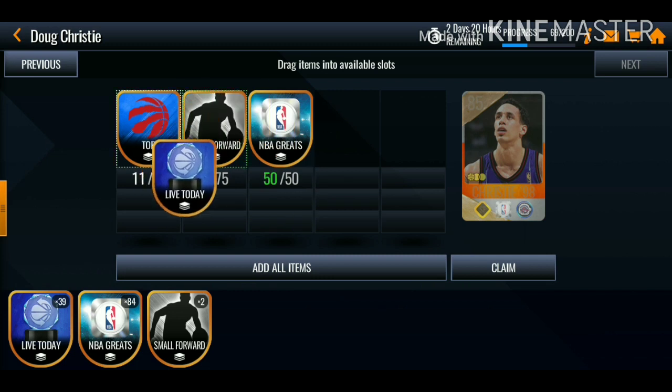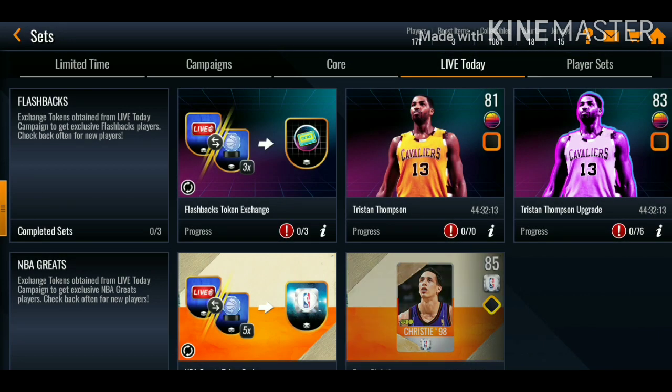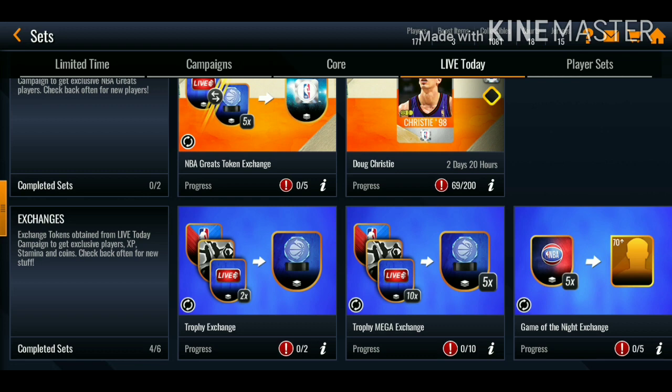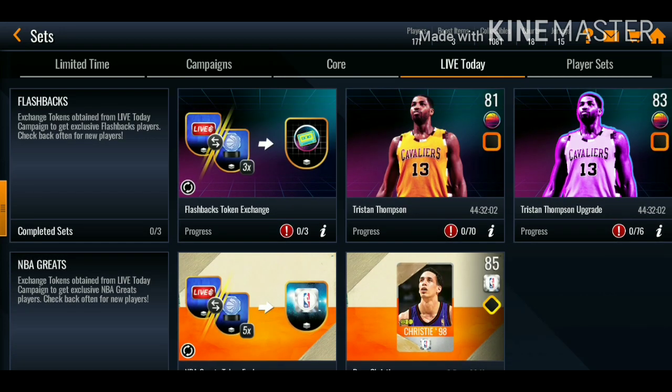You can also use these collectibles for the legend sets. I definitely recommend you guys opening up these packs, saving these trophy tokens to get future legends or flashback players, and just wait until we get those higher overalls which would definitely be worth getting. You can make either coins or also make upgrades to your team. Some of you guys may not have that many collectibles to complete the set, so I definitely recommend buying those packs in the store and saving those trophies for future flashback and NBA great masters.